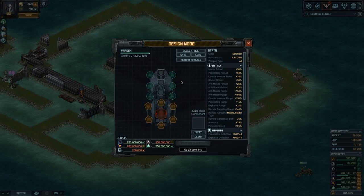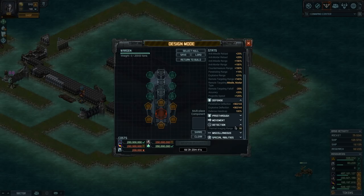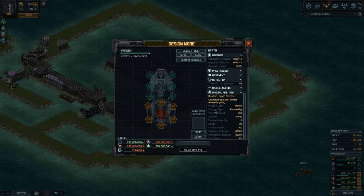The Warden is a hull optimized for countermeasure explosives and penetrating weapons, as you can see from the basic stats: extra range, extra reload, and remote targeting for missiles and mortars. It comes with a decent deflection already on penetrative and explosive damage. As a defender it has good thermal imaging, though some missiles — like model missiles — can still outrange it. It has some special abilities like the launch override.